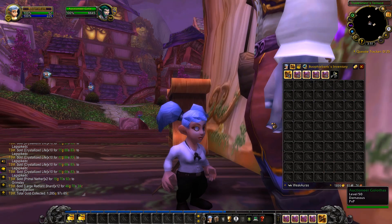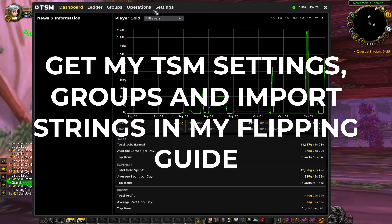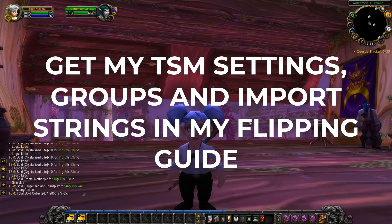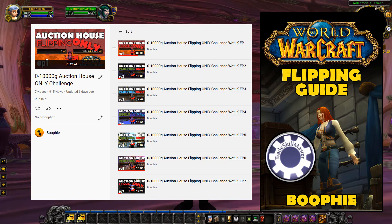This is all in about 10 days. Anyway, how you can do this is basically all set up in TSM. The TSM app tracks all the prices and data about the auction house on your specific realm. Once you have TSM downloaded and installed, you can make groups, operations, and settings. In my flipping guide I have import strings, so you can copy and paste my exact settings into your TSM and you're ready to go — it works exactly the same as my zero-to-10k flipping challenge.